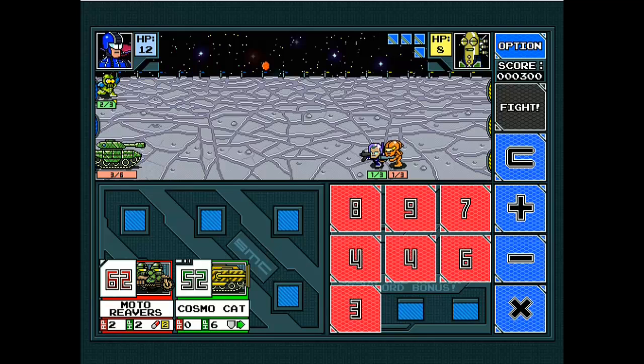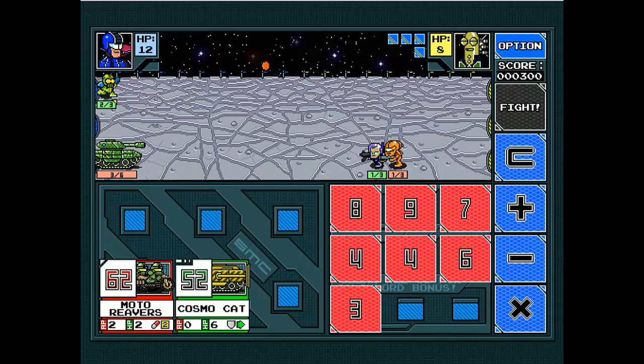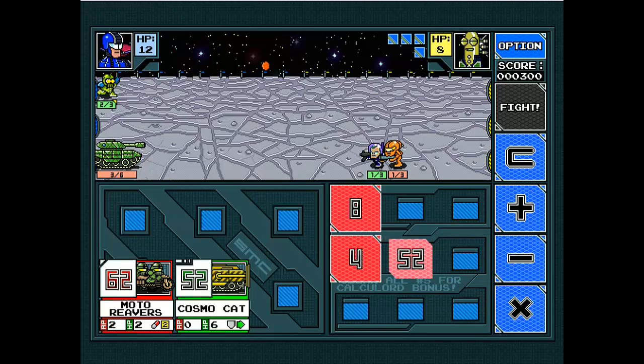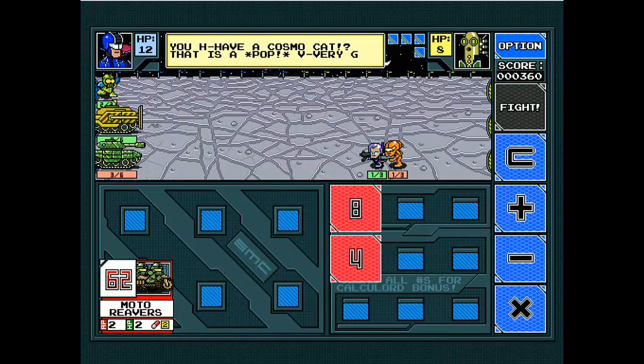Now I can try to summon my Cosmo Cat by doing 9 times 4, which is 36, and I need another 16 more. The clear button resets your calculations in case you did anything wrong. So 9 times 4, then 7 plus 3 plus 6 plus 36 is 52. I won't be able to get the 62 — probably not. Let's get a Cosmo Cat in lane B and that's it. I just click fight.